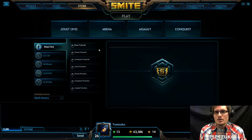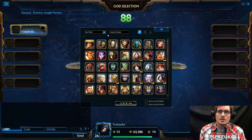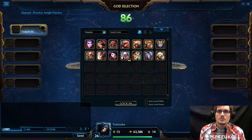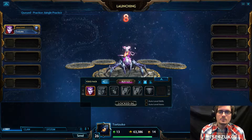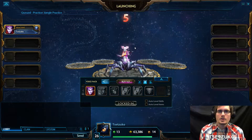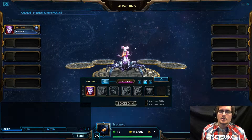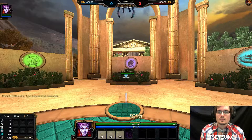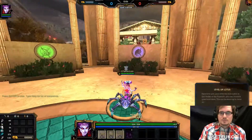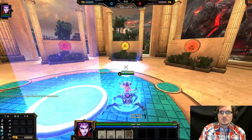So we're going to jump into the practice jungle and choose Arachne here. Once we get in here, we're going to level her just enough to be able to access all of her abilities and take a look at her. Let's go ahead and get her leveled up enough.